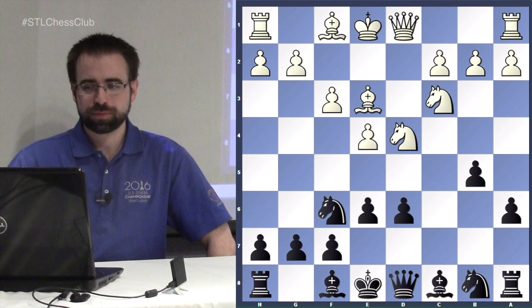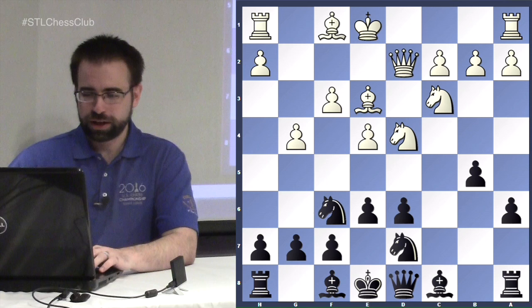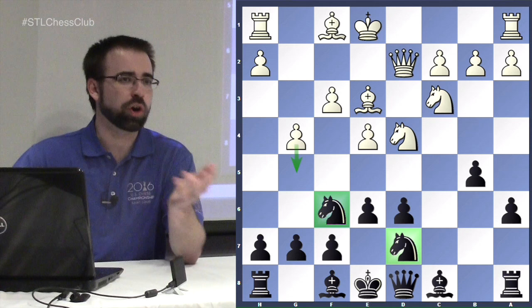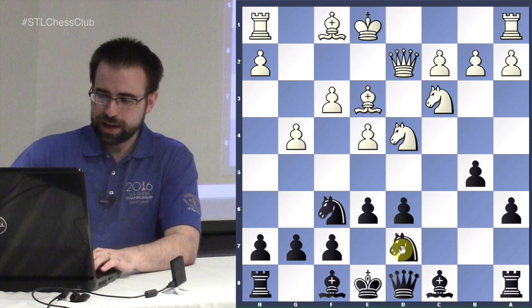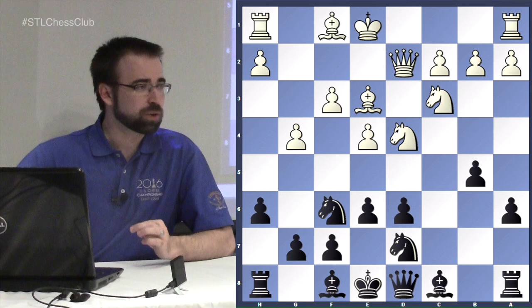The main moves include f3, and if b5 we're getting ready with queenside play. An accurate move now that the knight is on d7 is g4. The point is if white gets to play g5, the knight would really want the d7 square but there's already a piece there. So you can get the knight out of the way first, or play h6 which is the more popular approach.